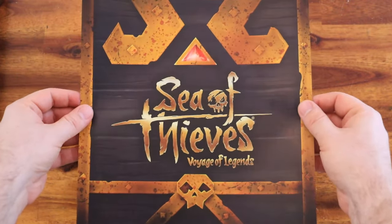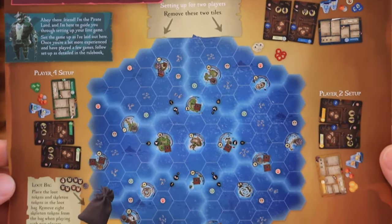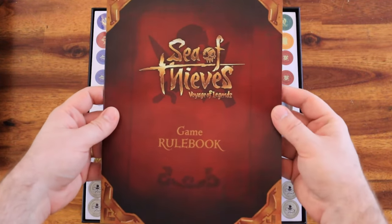First we get the pamphlet which showcases how to set up your first game. Then we get the rulebook — really nice cover. It looks like you are opening a pirate's logbook or something.